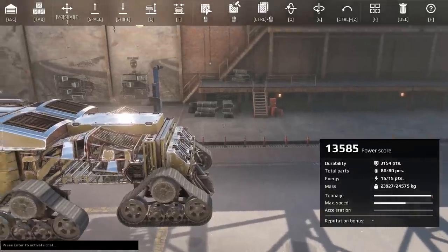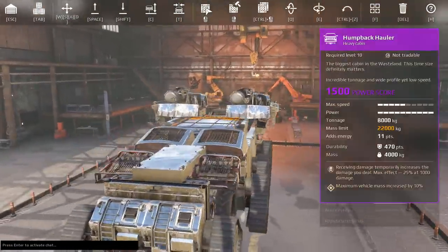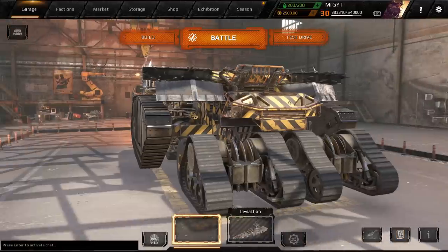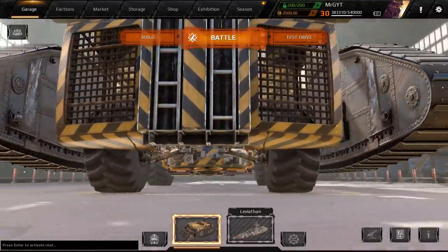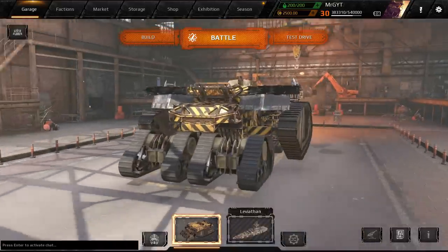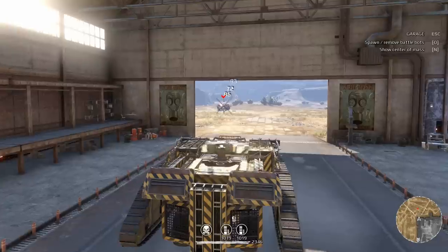This thing is just a super long set of spaced armor on the front. It comes in at a durability of 3,154 and 13,585 power score. It's your classic snowplow armored Reapers inside of a Fender — pretty standard build for Reapers, just a really long nose. We've put tons of ammo on both of these, so we can shoot for as long as we want. Each build has around 1,000 rounds.